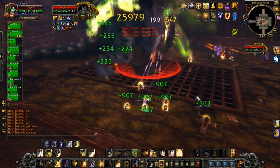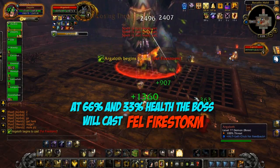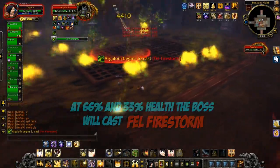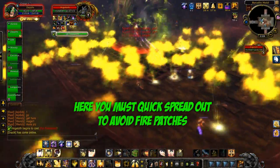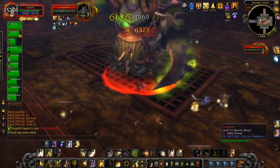When the boss reaches 66% or 33% health, he will cast Fell Firestorm, where he literally covers the entire room in fire. As soon as he starts casting this, you can spread out and run anywhere in the room you want. You don't need to stay in your groups to soak the slashes, but once it's over, you need to get back into position again.